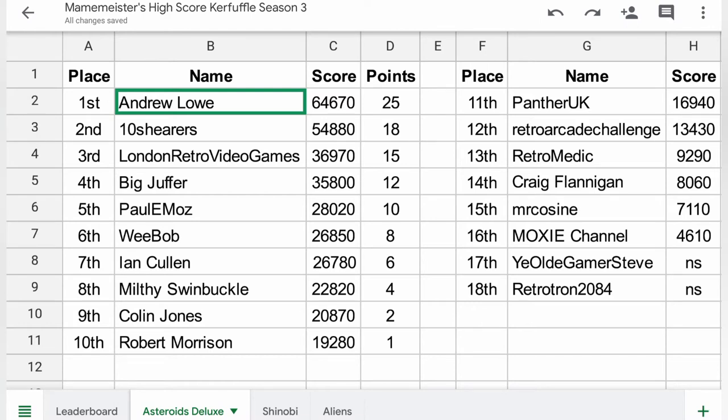PantherUK mustn't have had much time this week, as he's finished down in an unusual 11th. Robert Morrison is in the points again in 10th. Colin has his first points on the board in 9th, and as per usual has streamed his efforts on Twitch and uploaded the vid to YouTube. Milti Swimbuckle is another first-point scorer in 8th, and given he chose the game it's no surprise he's done reasonably well. The top 7 is made up of the usual faces in a slightly different order: Ian in 7th, Weebobs slightly down in 6th, Paulie Moe's in 5th, and a good effort from Big Chuffer with his best result so far in 4th.